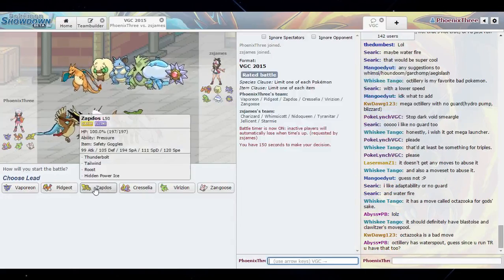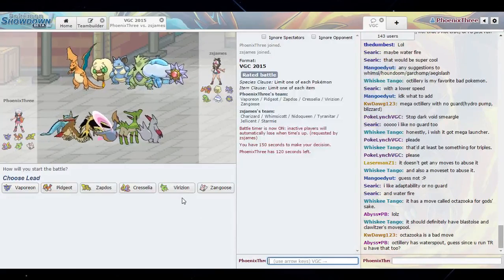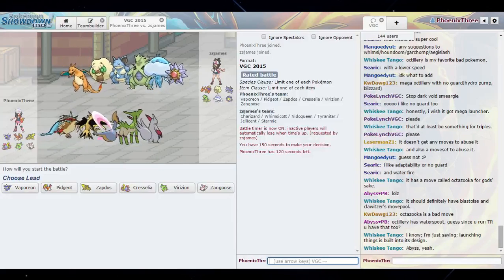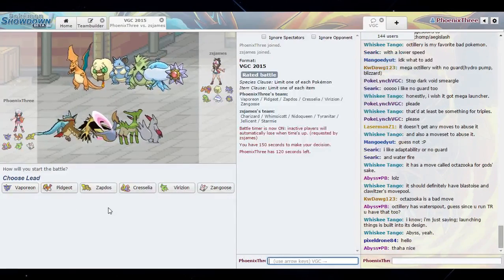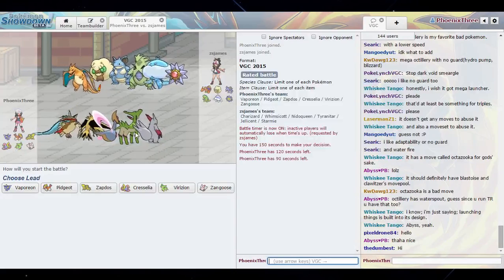Vaporeon is definitely a good Pokemon to use in this match; I'm just not sure who I want to lead with. Close Combat immediately threatens the Tyranitar, I've got Stone Edge as well, and I can hit everything here for weakness. It's just trying to figure out who I really want. I just like using Pidgeot in every single match, but I really don't think I need to do it here. I mean I can Hurricane Whimsicott and that immediately removes it from the field, assuming it's not sashed.